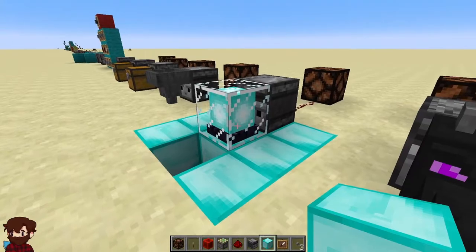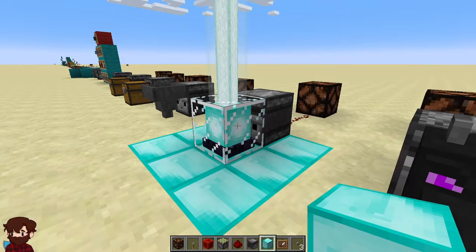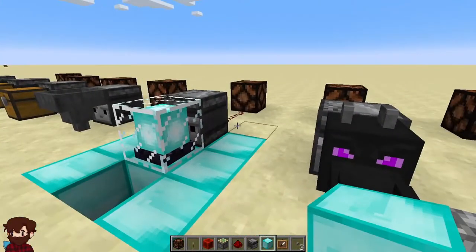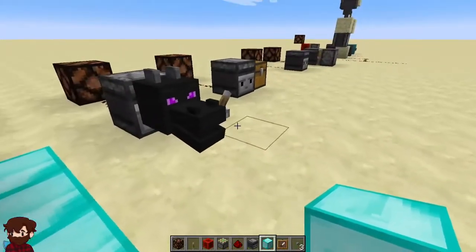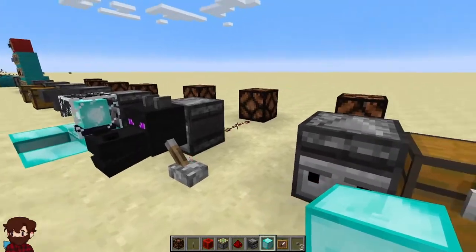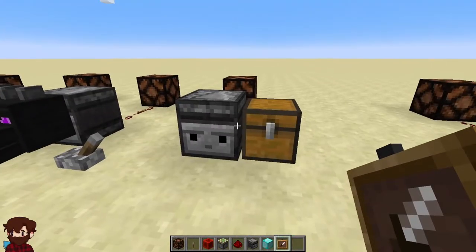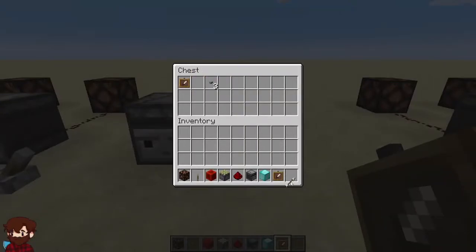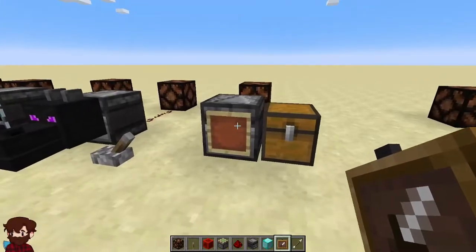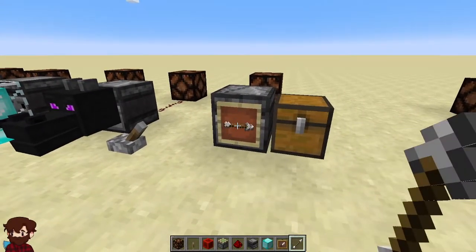The observer will also not send a redstone signal when you activate or deactivate a beacon. Same goes for when you activate or power a dragon head — there is no pulse being sent by the observer. And one more thing that it does not detect is the placement of item frames. The lamp will not turn on when you place the item frame, place an item in the item frame, or rotate the item in the item frame.